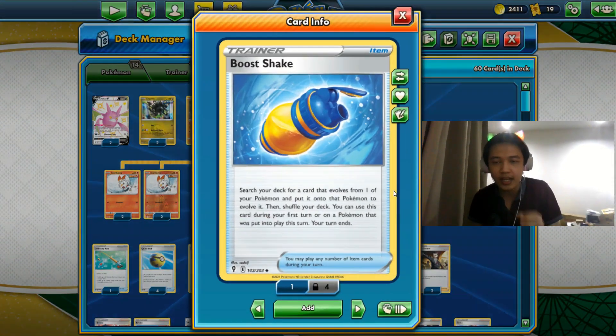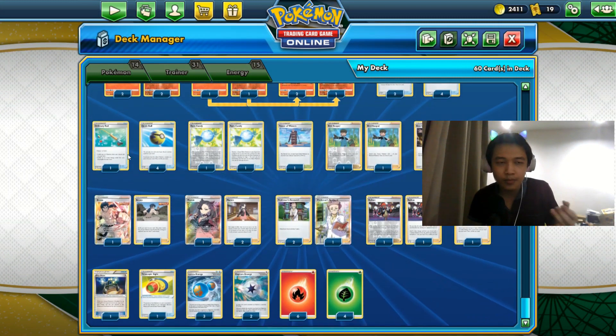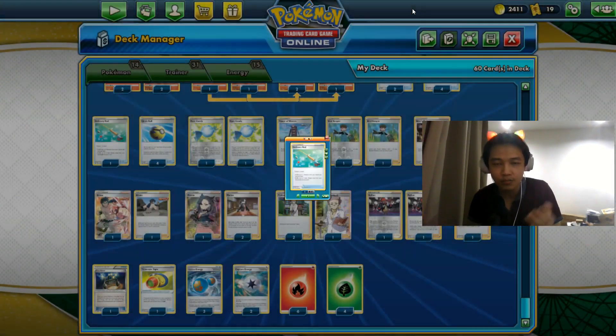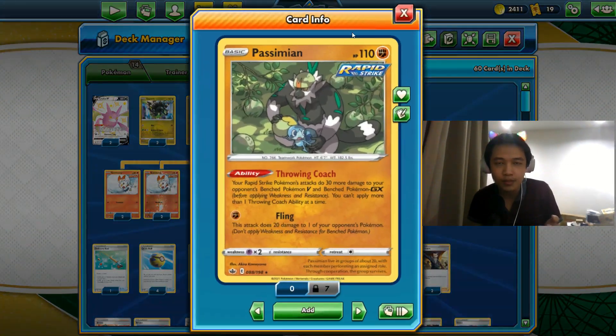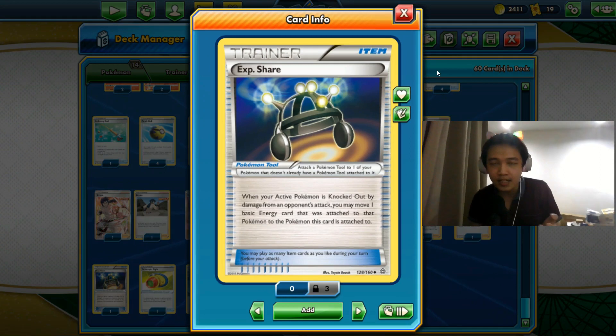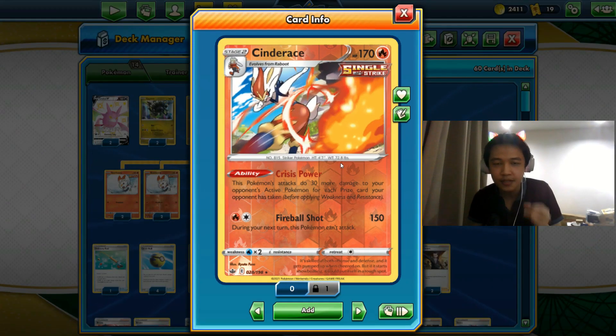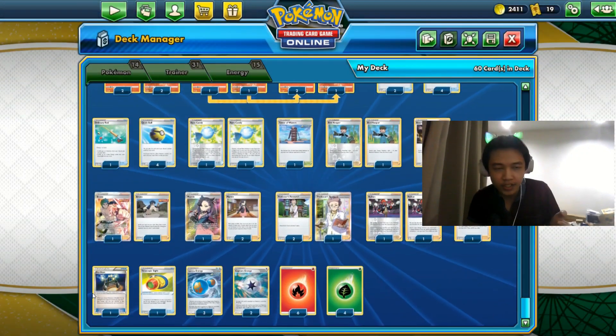We also have one Rod to shuffle Cinderus back into the deck to recycle, one Telescopic Sight, one Passimian to boost Zygarde, two Zygarde in the deck, and Experience Share. Experience Share lets you attach that extra energy to your benched Scorbunny, evolve into Cinderus on your next turn, attach one more energy from hand, and attack with Fireball Shot for that extra 30 damage after your active Cinderus gets knocked out.